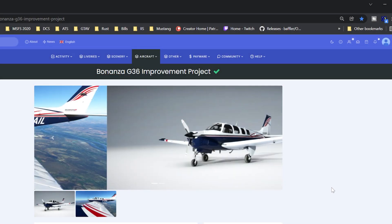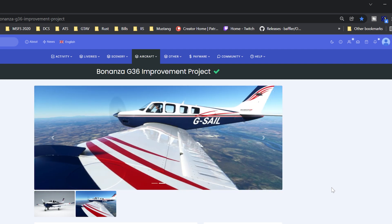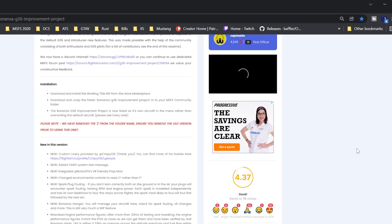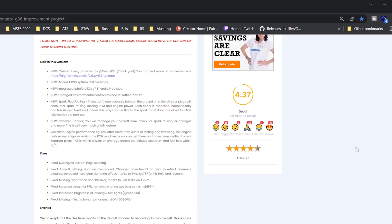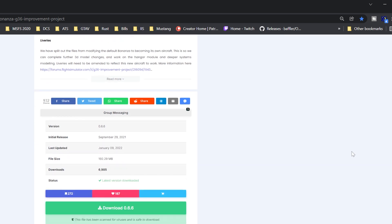What is the G36 Improvement Project? This is another one of those projects that takes a default aircraft from Microsoft Flight Simulator and brings it much, much closer to real world specifications. A link for this will be found in the description below, so don't worry about trying to copy it out of the address bar.